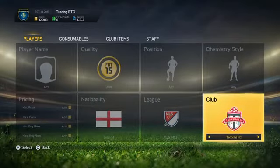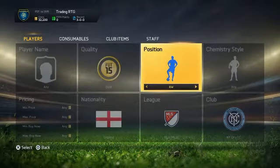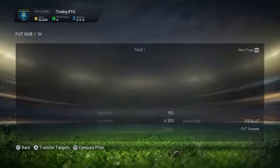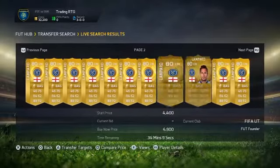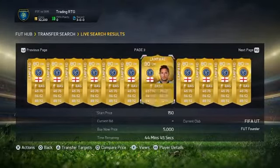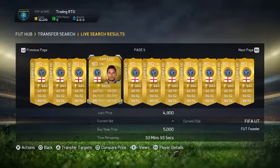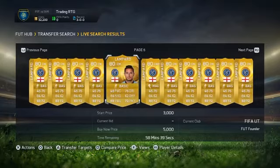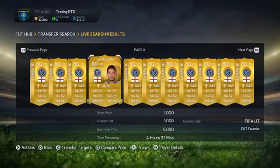You just press triangle and search - there you go, all the Frank Lampards that are available. This guy was at 3,000 coins last night and now he's at 5k. MLS hype guys, MLS hype! Last but not least, let's quickly see one more.